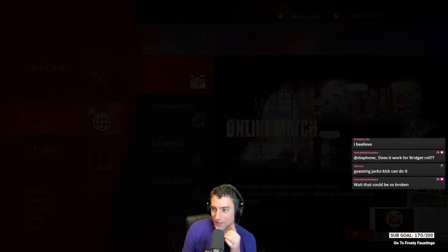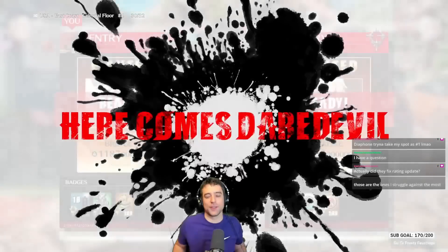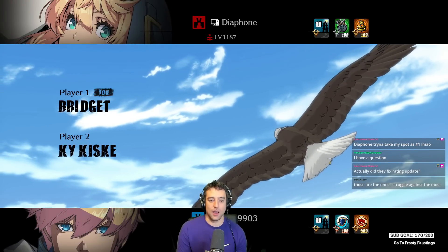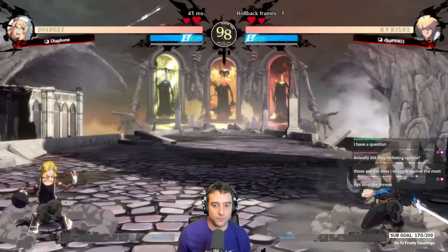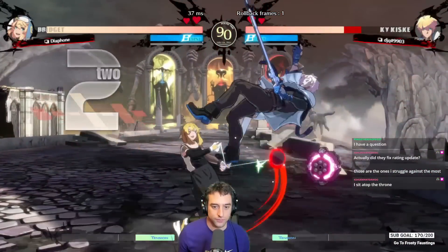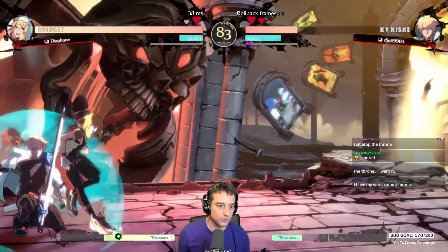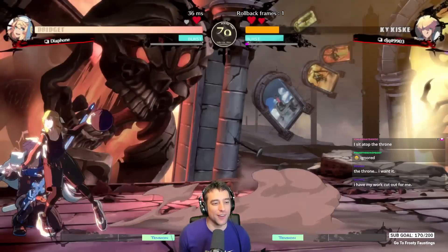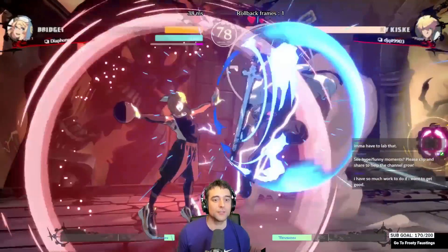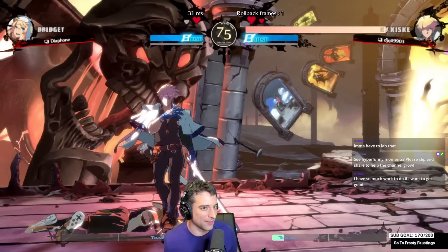Now let's try against the DP character and see how many opportunities we have for this tech. I want to play someone - yeah, low points, that's likely to DP in bad situations. So we have a DP character - in theory, DP characters give more opportunities to use this option select. The goal: try to land the option select. I could have done the OS there but I had no meter. I tried the OS but I actually got a parry slash - that was bad. These OSes are messing me up because I wasted 50 meter on that too. We had a couple opportunities to land the OS, but I messed it up both times - it was just really, really hard.